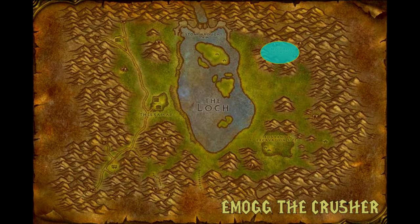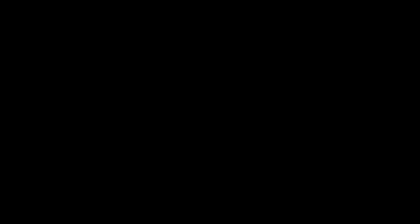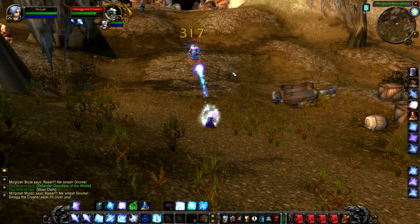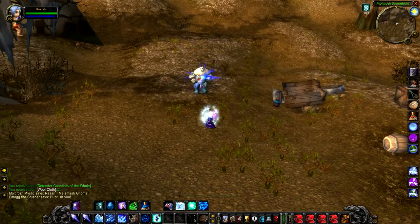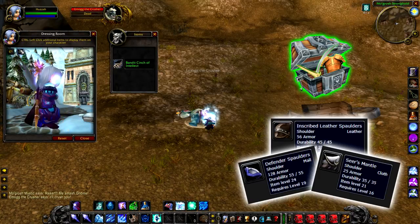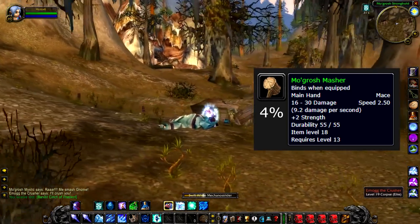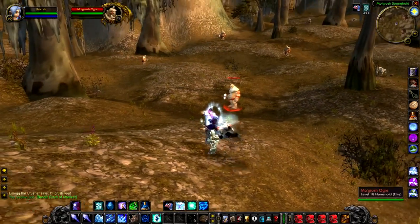Up next, we have Emog the Crusher, a level 19 elite ogre that roams around the Mogrash stronghold. The only reason you're going to be in the Mogrash stronghold is when you get the quest to kill Chok'Sol, so you're probably going to be with a group of friends. His drops are pretty mediocre — slightly increased chance to drop greens, a small drop chance on various types of shoulders between level 6 to 19, and he also has a 4% chance to drop the Mogrash Masha, which is a very low drop chance for a very mediocre mace. You're probably only going to find this guy when you're doing the quest to kill Chok'Sol.